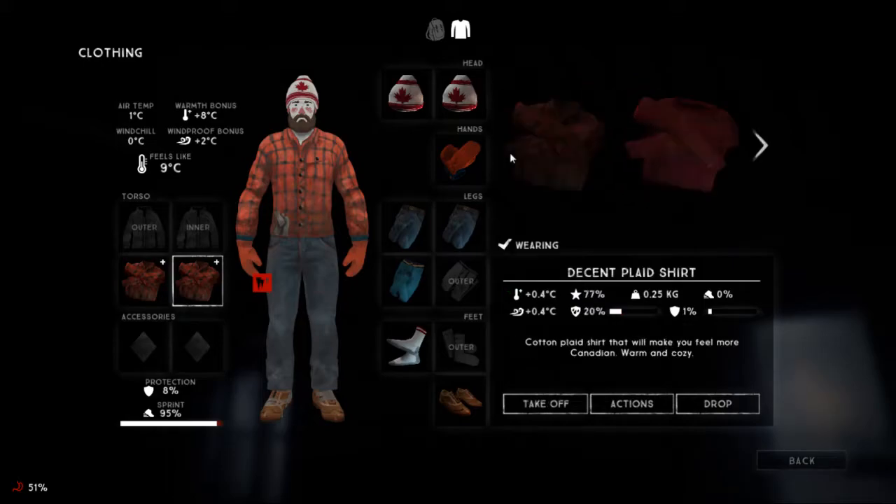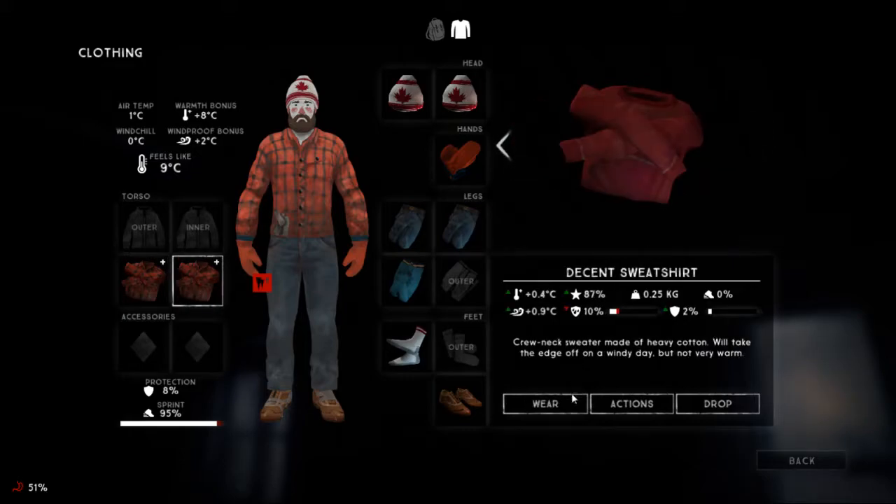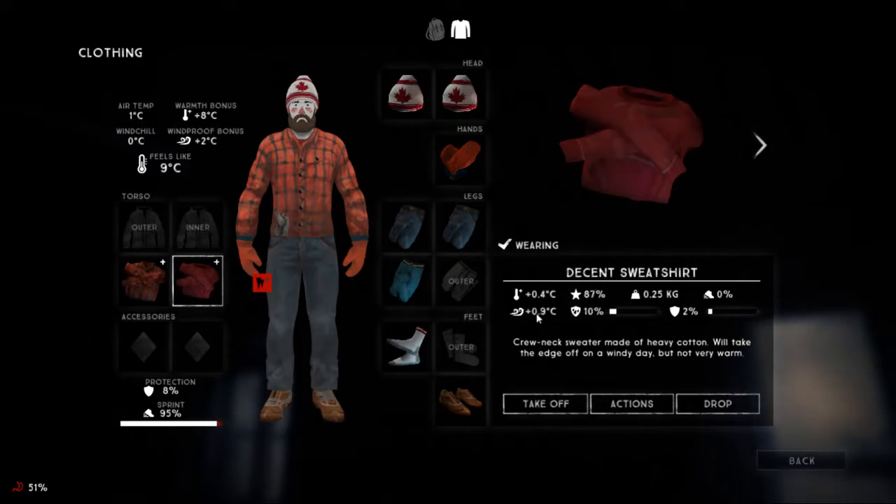I don't know what to do. I guess since I have this as an outer layer and it's got good water resistance, I think I can change this into this one, because water resistance on the inner layers of my clothing isn't actually that important. And neither is wind resistance, so that makes it kind of obsolete, because the wind resistance here is bad and the wind resistance here is better.